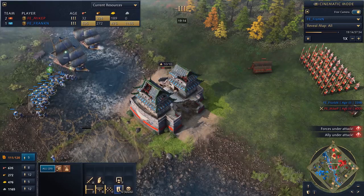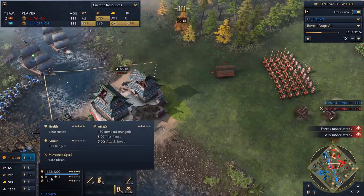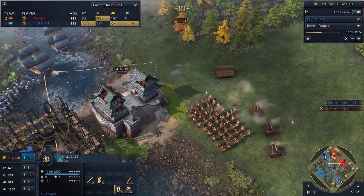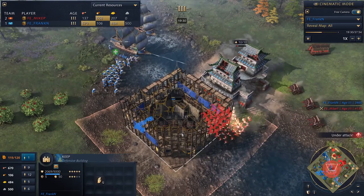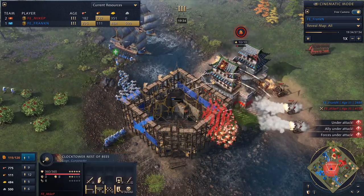Mike's like, hang on a minute, what's going on? Where did these boats come from? This is so smart by Frank — really intelligent play. He's actually going to take this out by the looks of it. He does have Nest of Bees though, and they're very good against masses of infantry. If he can position them correctly, he could do a number on these Arbleteers. But the boats are kind of covered — they have a really nice synergy between the two units. The Galleus has such high range they could potentially just snipe the Nest of Bees. And he's dropping a keep — he has to fight, he has no choice.